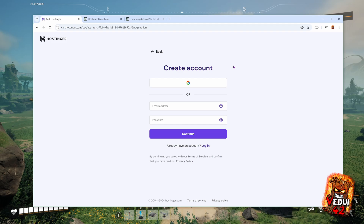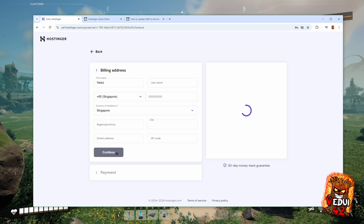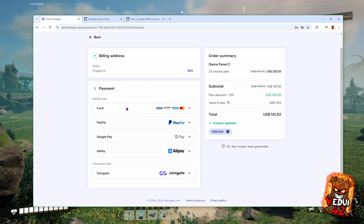Hit Continue. You do have to create an account since you're going to become a customer — either go through Google or create it with your email address. Here you'll fill in your billing address and review what you're ordering. Hit Continue, then go through payment whether it's credit card or PayPal. After you've done that, they will bring you to where you'll be setting up the actual instance, which involves selecting the location, naming it, setting a password, and so on.